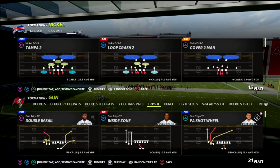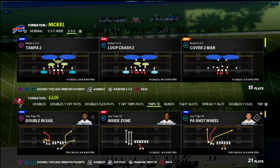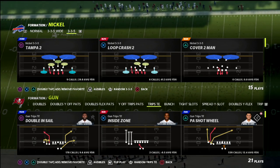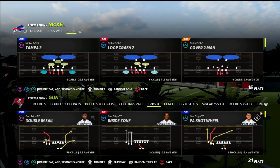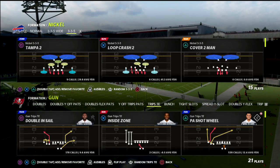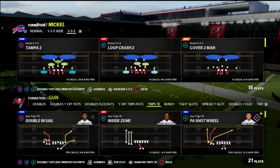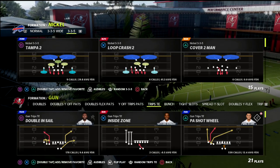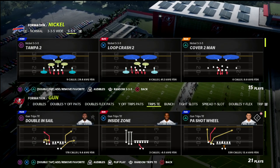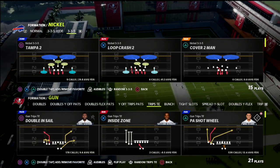If you're new to the channel, please subscribe — it's free, and you can always unsubscribe later. Subscribing lets you know whenever we release new videos, and we release new videos pretty much three to four times a day. We're in the New England Patriots playbook today, talking about Trips Tight End.